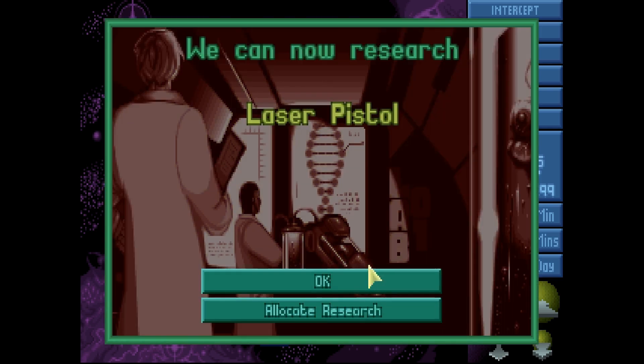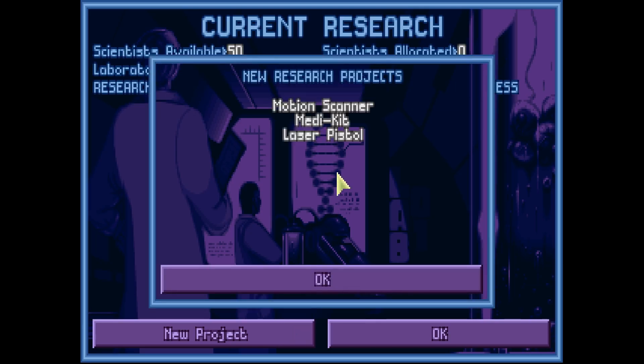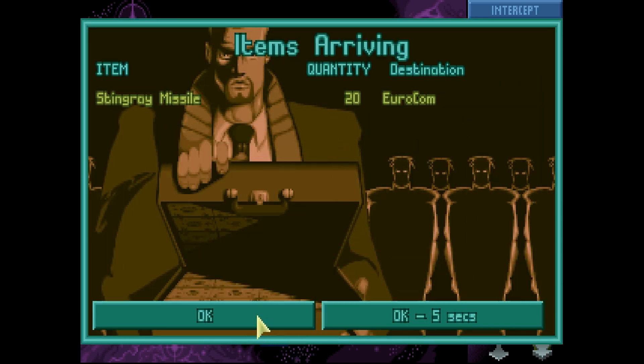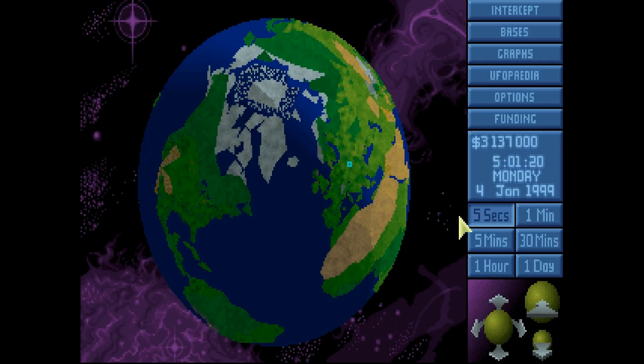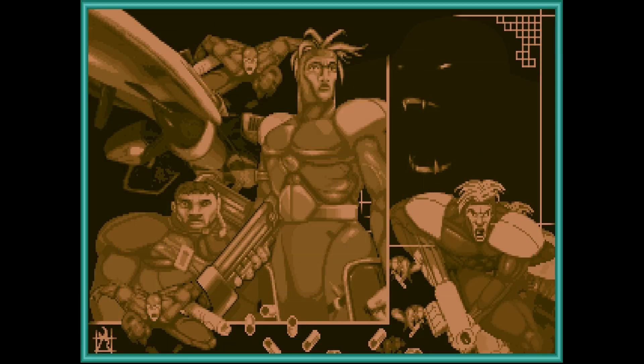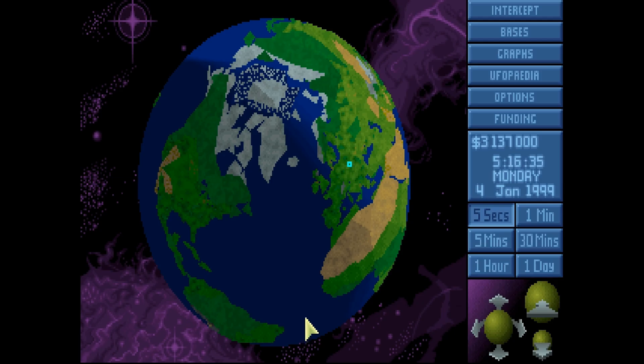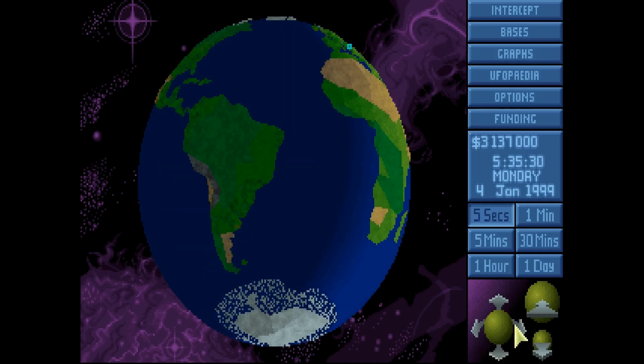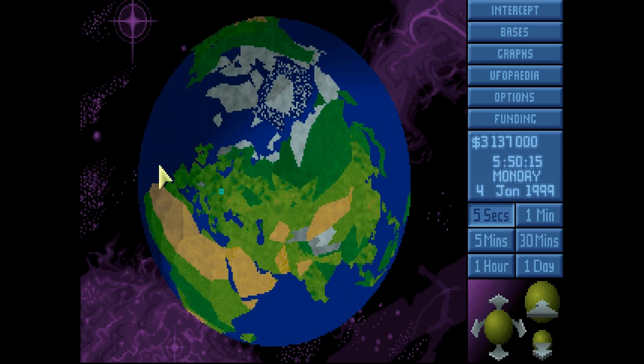Oh look, research is done. View reports - we can now research laser pistol. Allocate research, laser pistol - great, so now that's researching. My Stingray Missiles have arrived. Now let's go to the Options button - fairly self-explanatory, you can save the game. I would not save the game all the time because that's no fun. Finally, you can click the Funding button - where's your money coming from? USA. South Africa's giving me a lot too - probably from exploiting diamonds. And that's it for the buttons on the Geoscape.